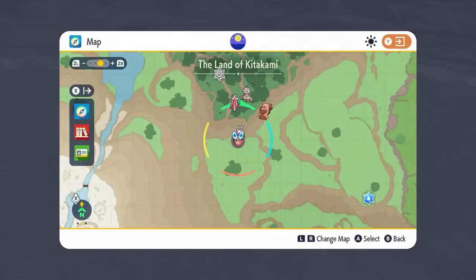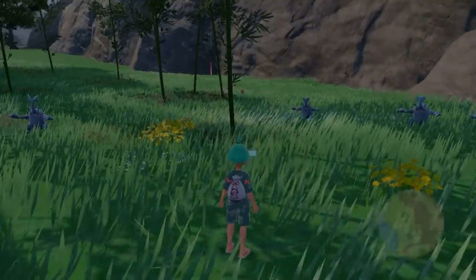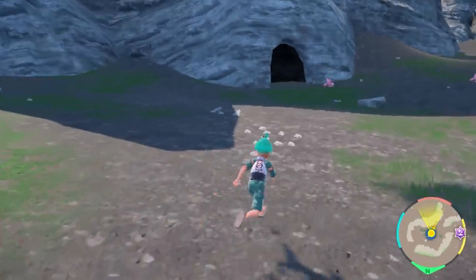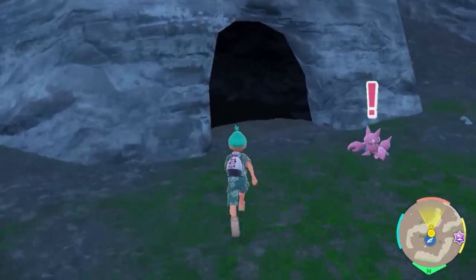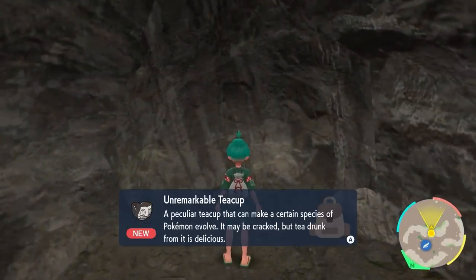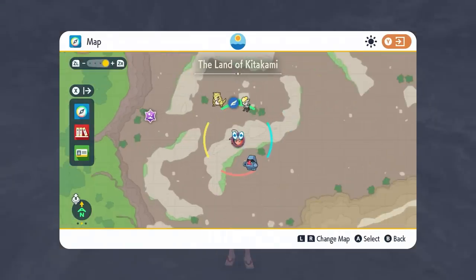To get the unremarkable teacup item, come to the Paradise Barons area in the north part of Kitakami on your map. Once you come to this area, look for the cave area directly near the fly point. Venture inside this cave area and you'll be able to find the unremarkable teacup, which will evolve the counterfeit Poltergeist into the counterfeit Sinistra. You are also able to get both the unremarkable teacup and the masterpiece teacup from the Ogapon ousting game — the balloon popping game — as item drops from the rewards at the end.